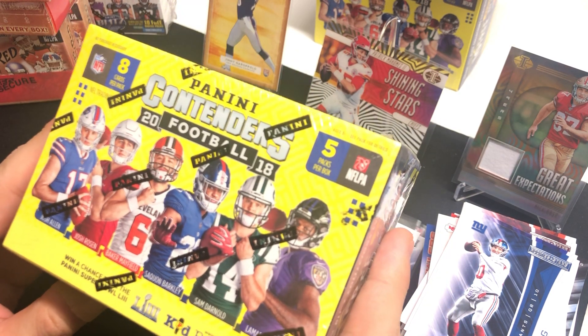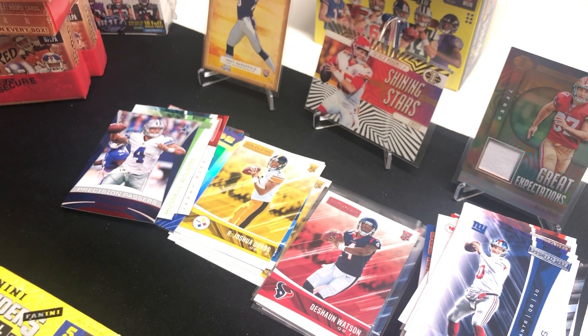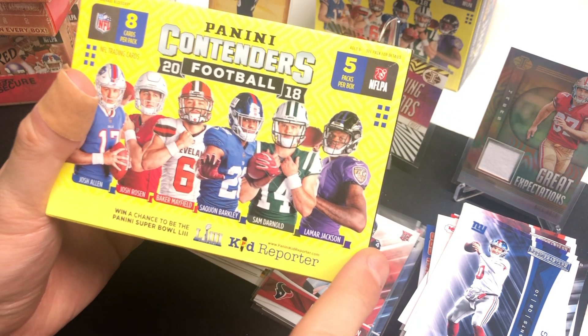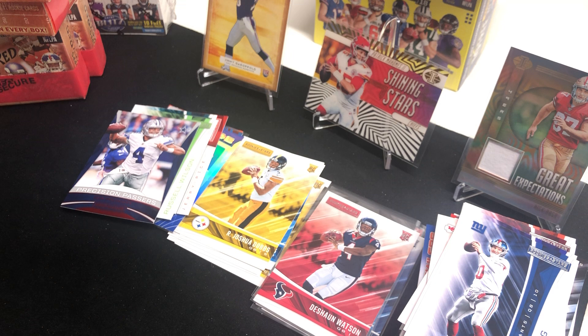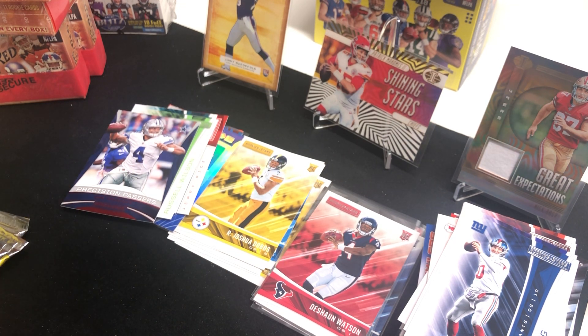Next we're going to 2018 Contenders. I'm really only looking for Saquon Barkley, Darnold, Lamar Jackson, or Nick Chubb. These blaster boxes don't necessarily have autographs — or you can find them but the odds are ridiculous. I'm keeping my expectations low, but it's a special Super Bowl day so I'm getting my hopes up just a little bit.